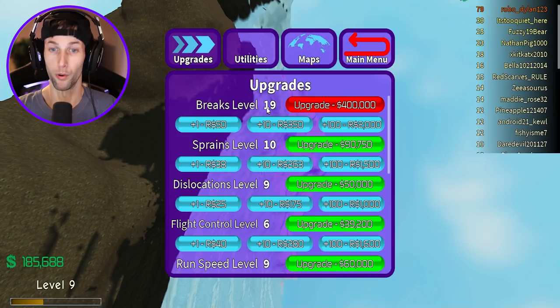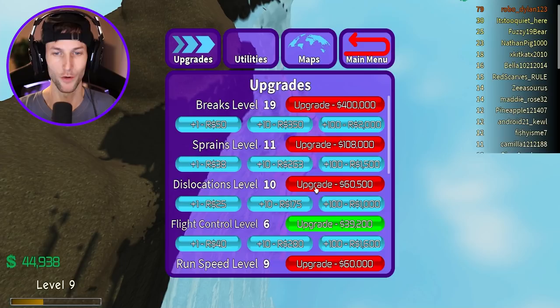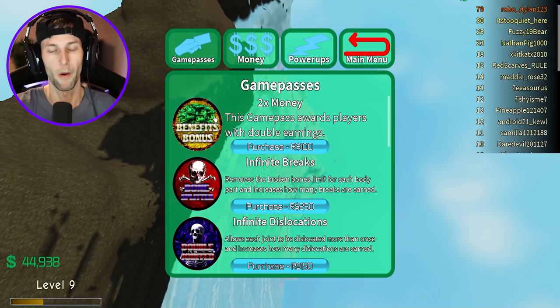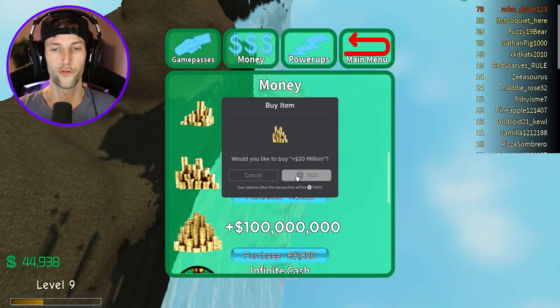Run speed is 9, sprains is 10, breaks are level 20. I kind of want to get everything up to 20 but it's gonna cost so much money to do that. Maybe I should buy some more cash. I don't really have enough bones to break to get the money to break more bones, if that makes sense.